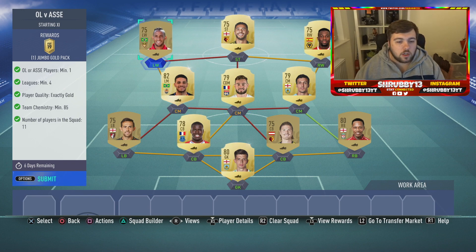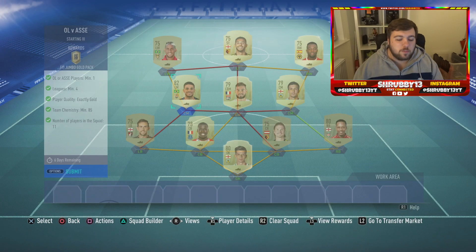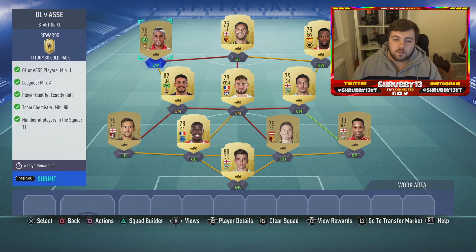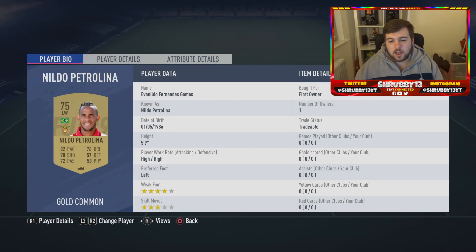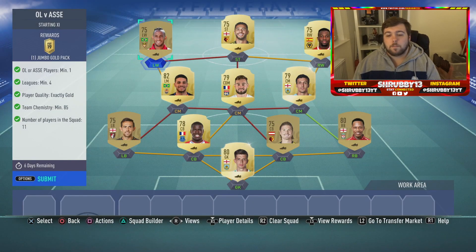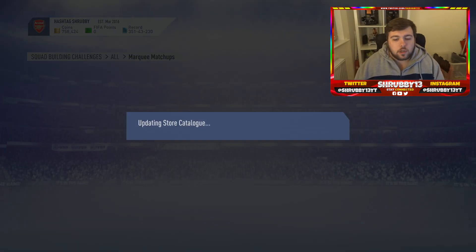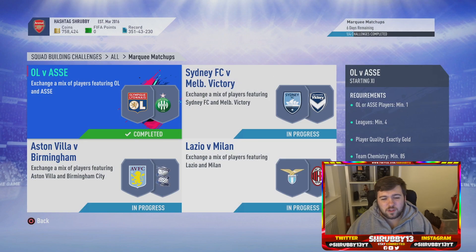The rest are literally just Premier League players that give each other some chemistry. Go for a really cheap league with a lot of golds. All three players are from untradable packs - cheap players you should be able to pick up for 600-800 coins per player. Then I've got the four leagues minimum. We've got a Brazilian left mid Tyson - he's tradable but I don't need him. We've got a tradable first-owner Gomez as well just to get a link. So we've got the player, four leagues, exactly gold, 85 chemistry - submitting that for a Jumbo Gold Pack.